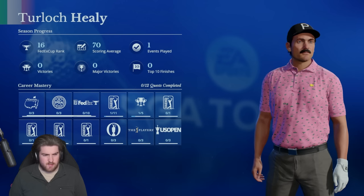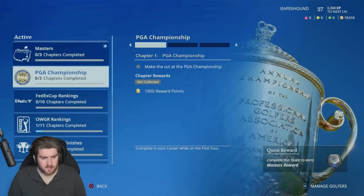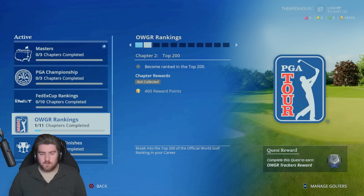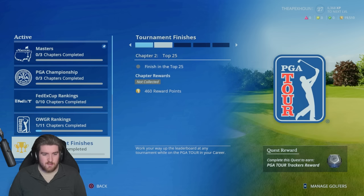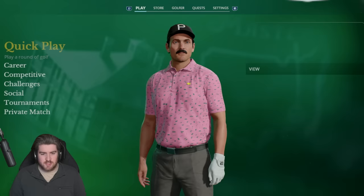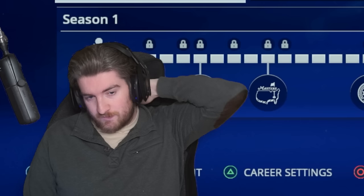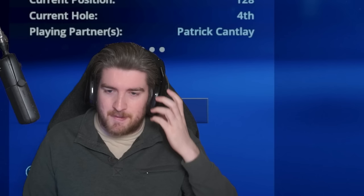Let's jump into round two. Career mastery — complete certain things to progress. We've already become ranked in the top 250, next is top 200, then top 150, top 100, top 75, top 50, top 30, top five, and top one. The career mode is way more in depth than I expected. EA Sports PGA Tour's strongest point so far is definitely its career mode. Let's jump into round two with our Masters outfit.